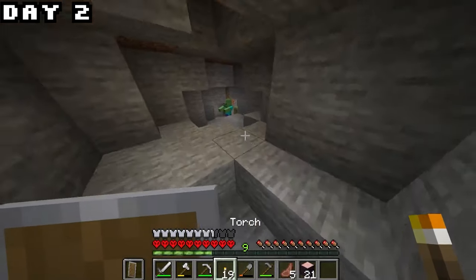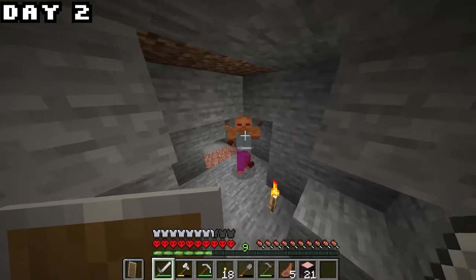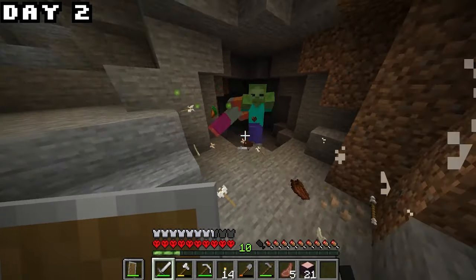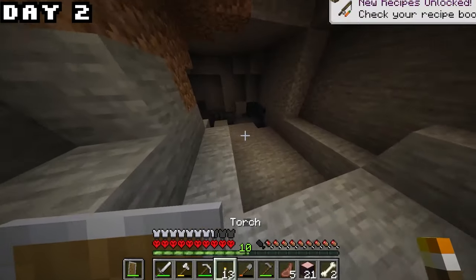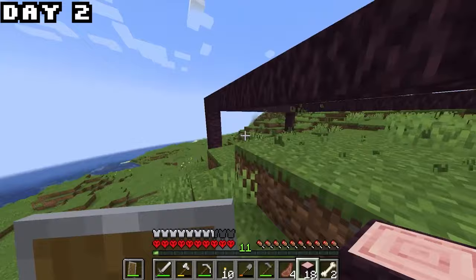After fighting a lot more mobs we got very lucky with one zombie kill — he actually dropped a carrot for us, and that's big for farms. With that minor distraction out of the way it's finally time to go back to the house montage.